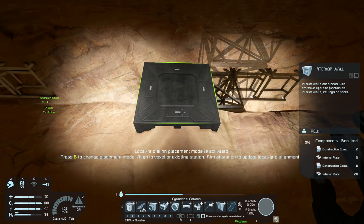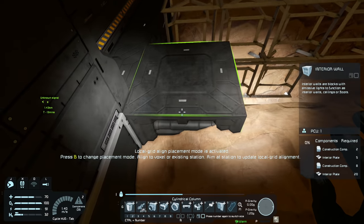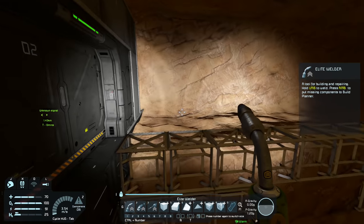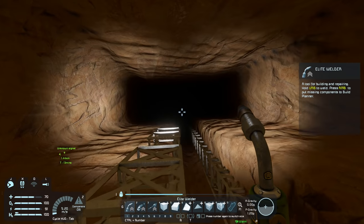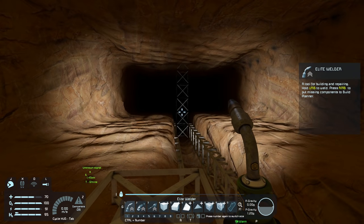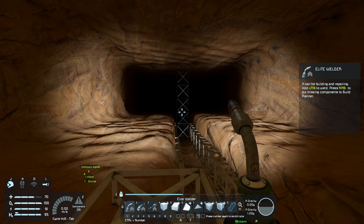In between this point and that point over there we should have 21 blocks. Let me just quickly count that out: 1, 2... 21. Okay, fantastic — so that means we are good to go. Like I said, all I've got to do is place all the rest of the blocks and get everything welded up, which might take me quite a while. It took me about an hour just to drill this thing out.